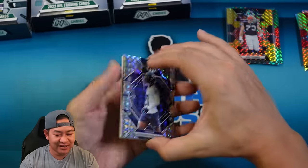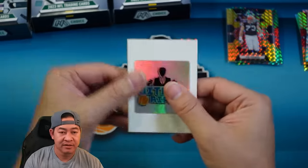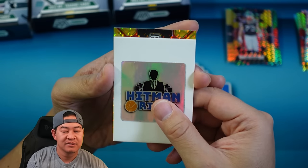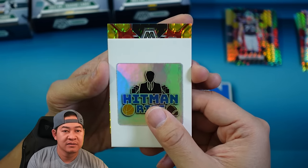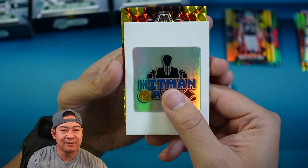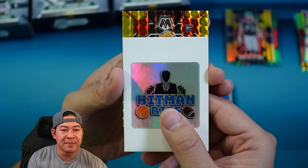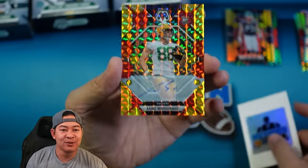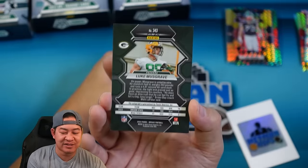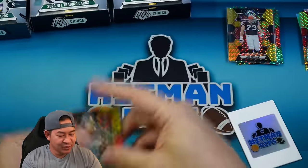We'll take a look at the auto of this box. Let's see a rookie. Oh, we got a rookie autograph! Does that look black to you guys? Maybe not — I see red right here, probably just the design. Rookie auto is for the Packers. How about Luke Musgrave? Luke Musgrave on the Packers auto. That one is not numbered — that is just the base choice auto. Luke Musgrave.